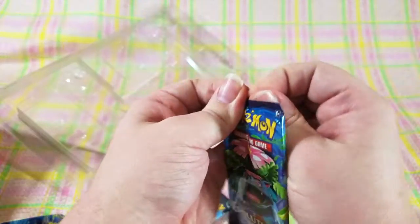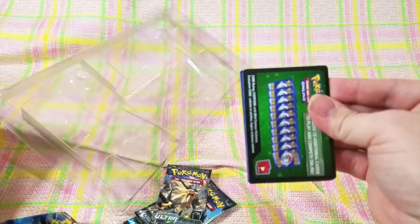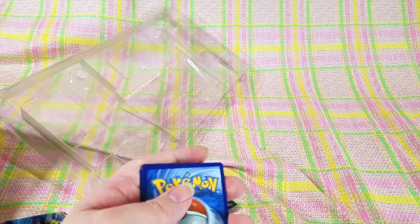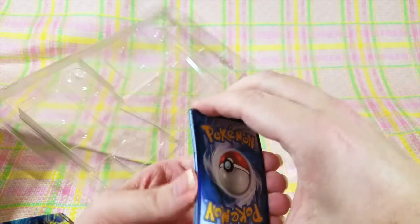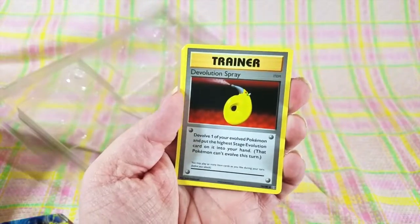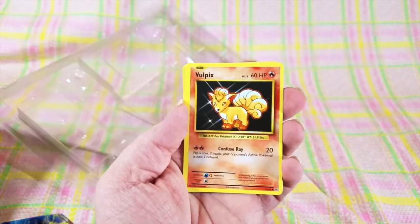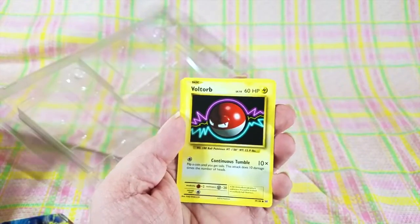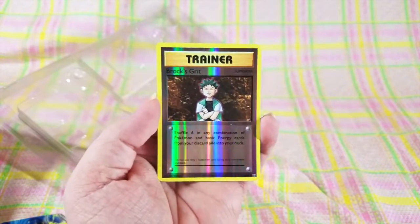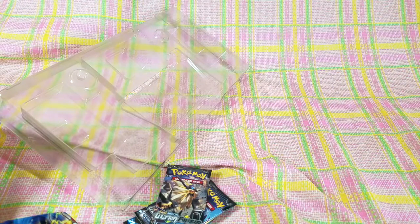Let's get right into the Venusaur pack. Another green code — sad day. Four from the back: another Arcanine, Double Colorless Energy, Devolution Spray, Metapod, Tangela, Vulpix, Fire Energy, Voltorb, Charmander, and Brock's Grit. That's cool, I'm not mad at that. It's a reverse holo, but it's still shiny and cool, and it's got that vintage illustration on it. I love that. So those were the XY Evolution packs.